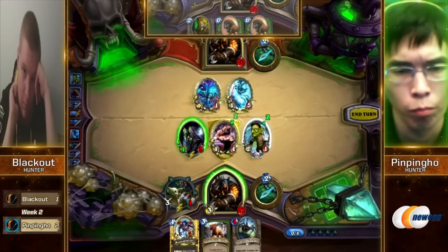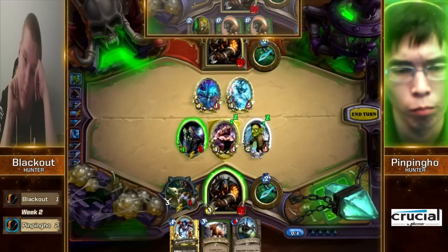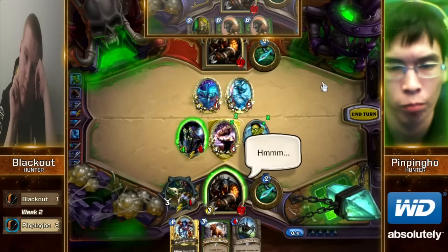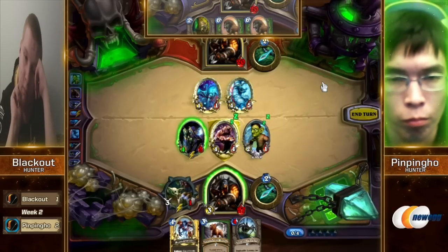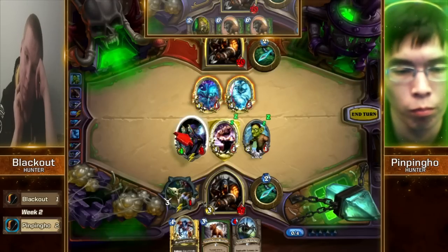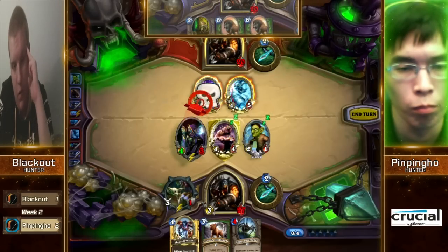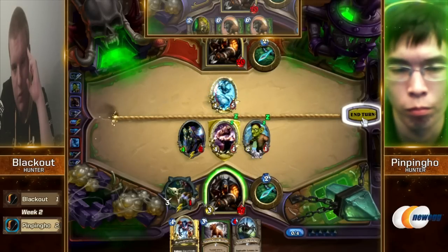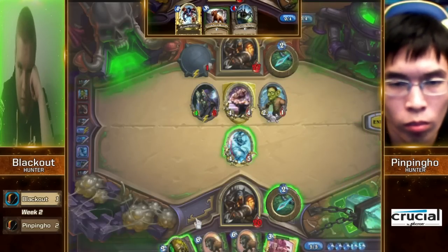Still a pretty tough call to make here — he's thinking of whether or not he wants to trade into the Spectral Spider to protect his Leper Gnome. He wouldn't have any real way to kill the Yeti next turn if he didn't protect his Leper Gnome. But at the same time, you're playing Hunter — resisting four damage to the enemy's face is like resisting the apple pie at the end of a Thanksgiving dinner. No one can do that. Unless you're allergic to apples, or anything that's part of a pie crust — there are gluten-sensitive people out there.